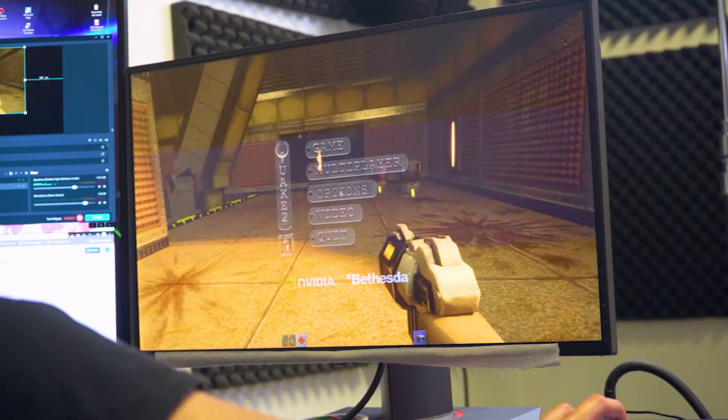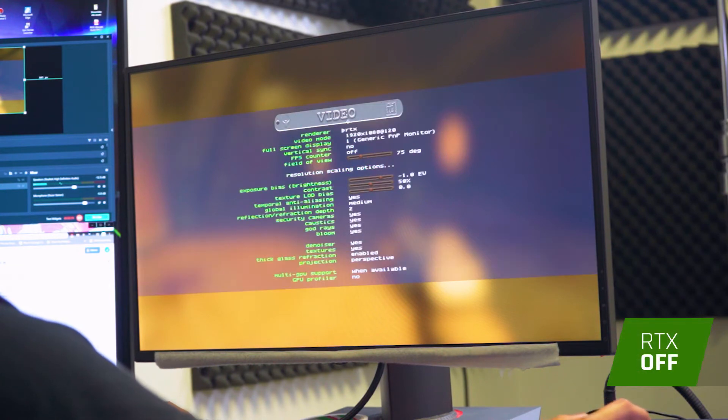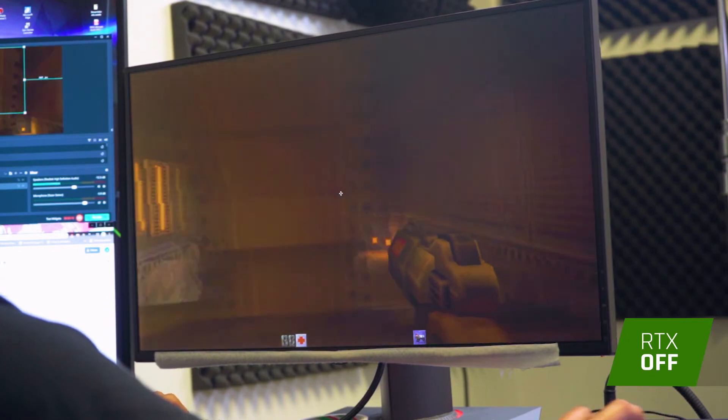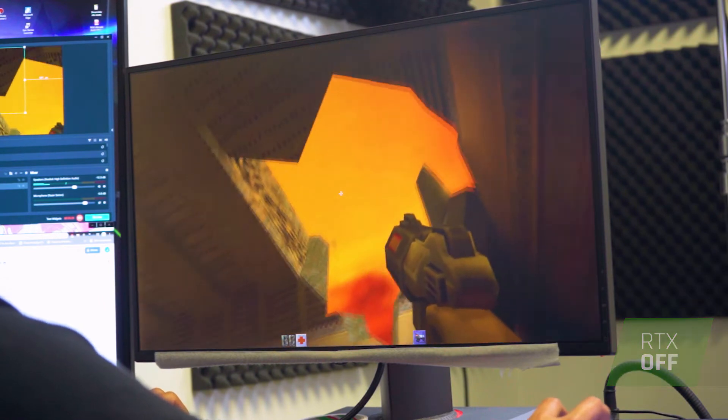Now we're going to go ahead and turn off RTX. There's no reflection. There's no god rays. You can't change the lighting source because it's pre-rendered.